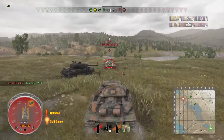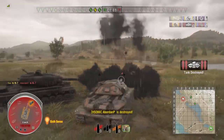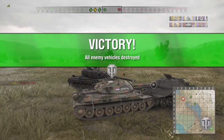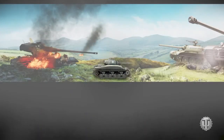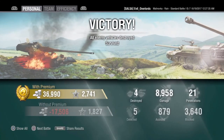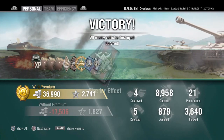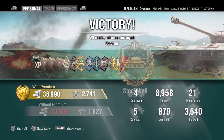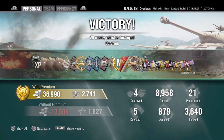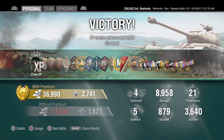Let's ram this guy — 300 health, could be a double suicide. Nope, he takes 7 damage, I take around 180, but I survive and get my 4th kill. At the end of that one, we ended up still profiting money even though we fired a lot of ammo. We made 37,000 silver, got 2,700 experience points, 21 penetrations for just under 9,000 damage, and 4 tanks destroyed.